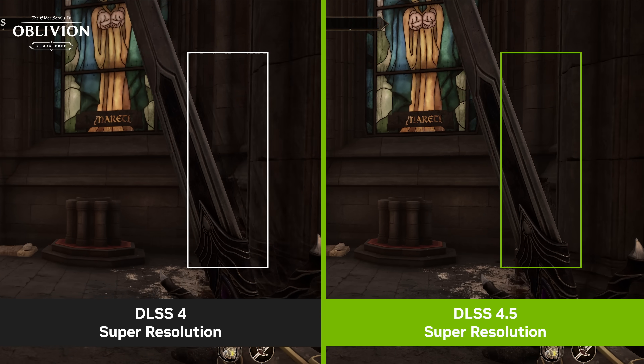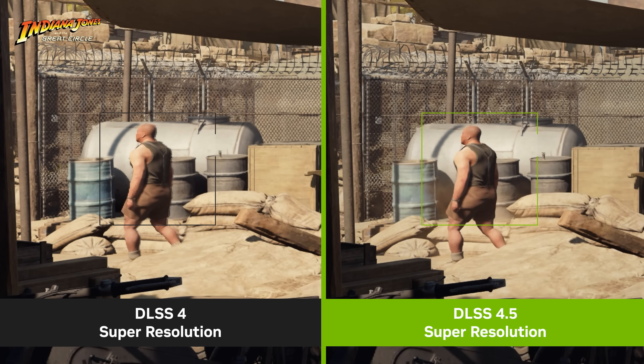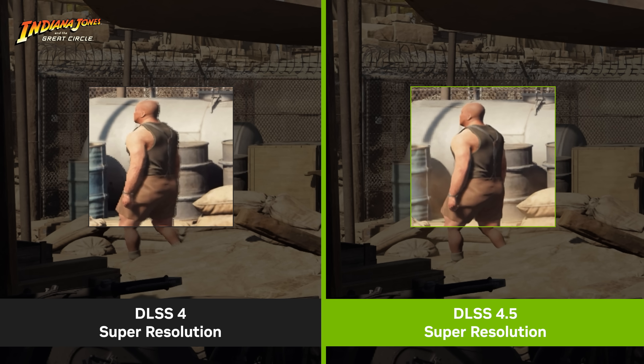DLSS 4.5 basically aims to iterate on that original transformer-based model from NVIDIA. I believe it was trained with five times as much compute - Brian Catanzaro talked about this in the promotional video. It's a very impressive model and it seeks to shore up - I wouldn't say the weaknesses of DLSS 4 because it didn't really have strong weaknesses - but it just aims to improve and iterate on that underlying model to achieve really great image quality in games.